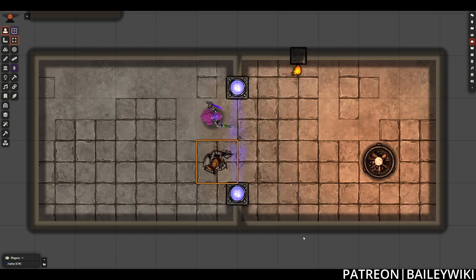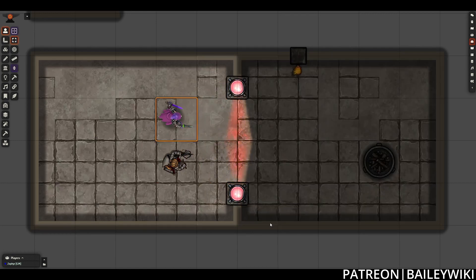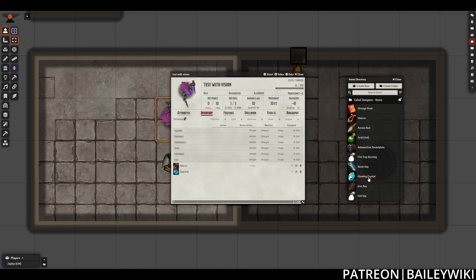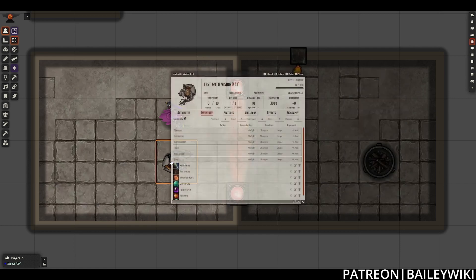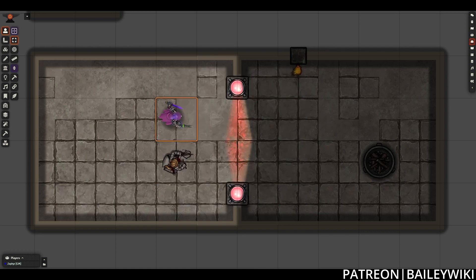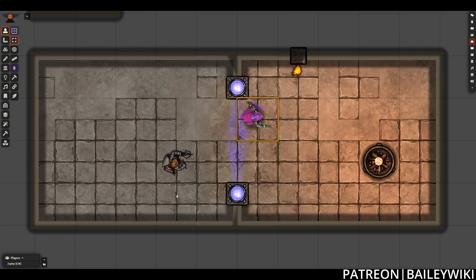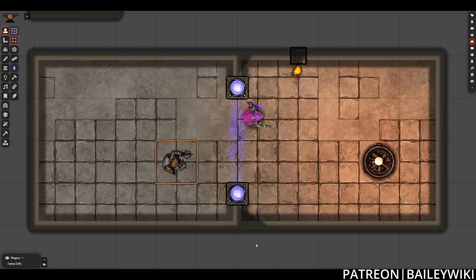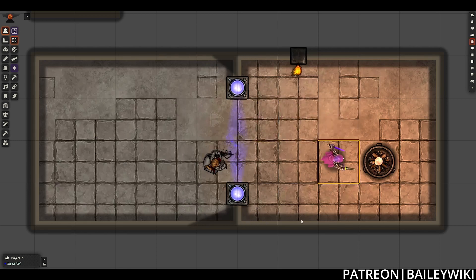This is smart enough that if you have multiple characters with the keys, it won't close again until all tokens that have the key have moved away from the wall. So it's a very robust and powerful system that can add some really cool exploration to your next dungeon crawl, where players have to decide who's holding the key and potentially put themselves in danger. Let's dive right in with this tutorial for Foundry VTT using Monk's Active Tile Triggers and Tagger.